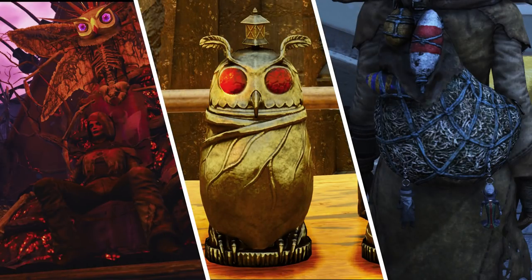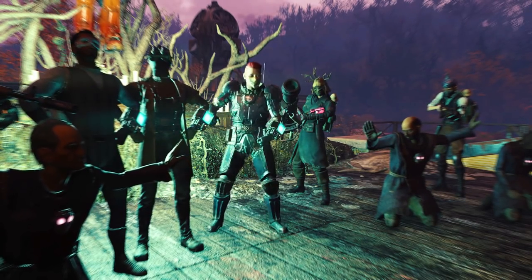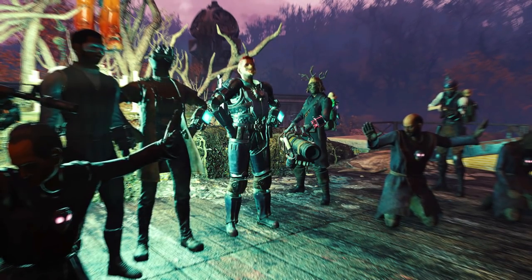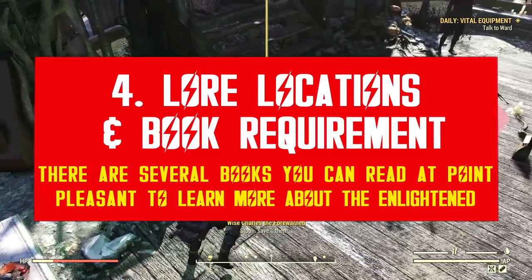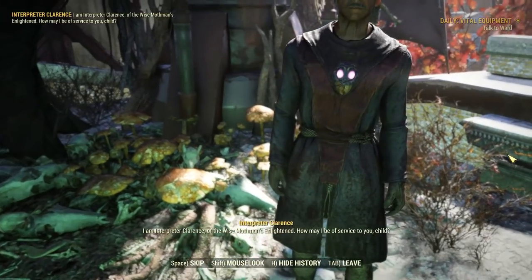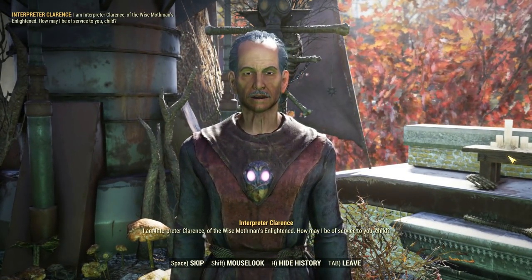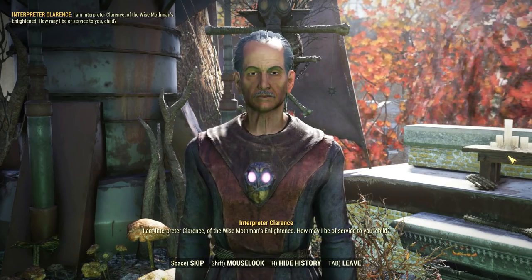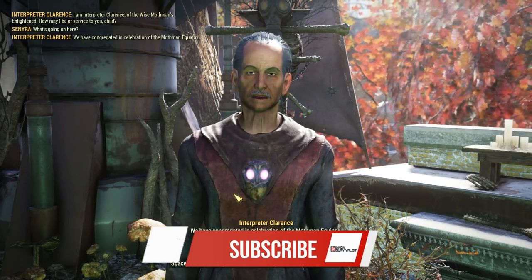Most of them are really, really nice entries — pretty exclusive, unique, and awesome. I think Bethesda should do this more often because it's exactly what we need. This next point is about lore locations related to the Equinox. If you want to learn more about the origins and goals of this new group of cultists, you should talk to Interpreter Clarence at the roof of the Mothman Museum — he has plenty to say.